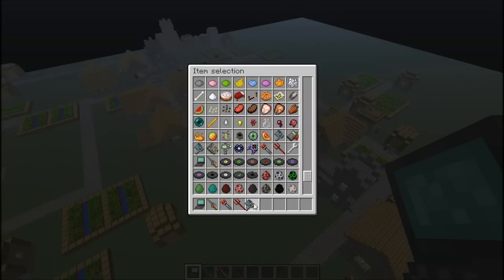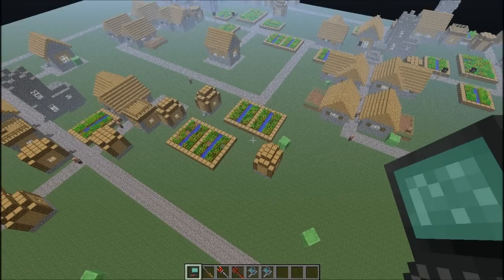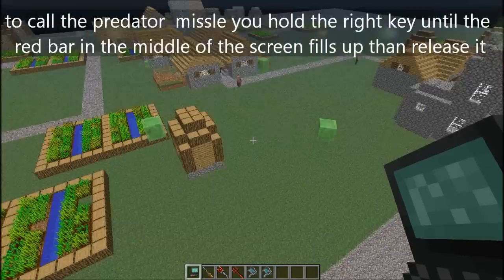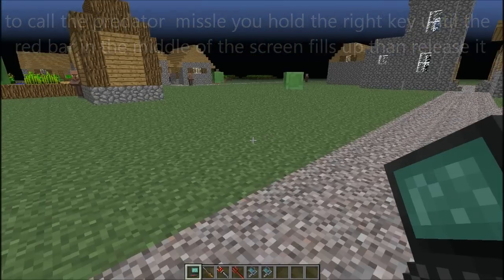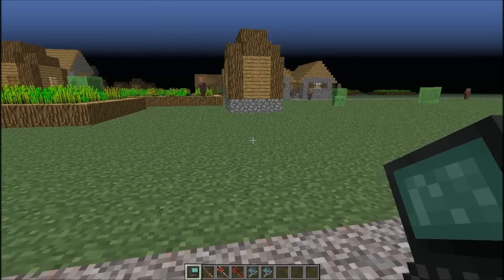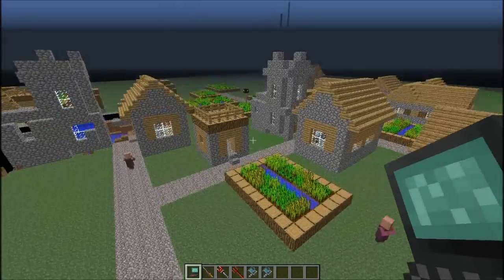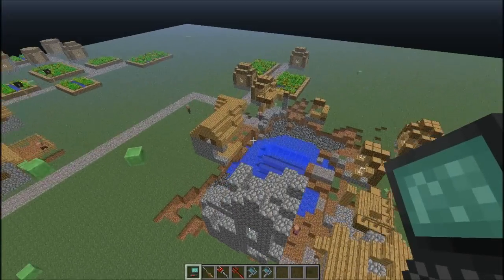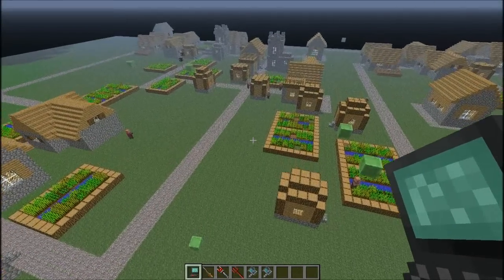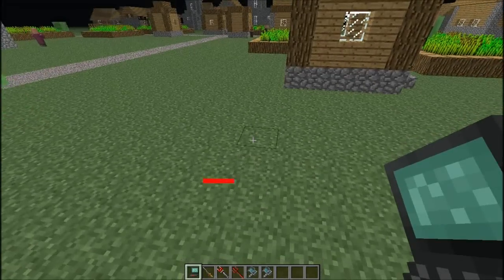This one here actually crashes the computer but I really want to show you what it does — it kind of destroys the whole place. I'm just gonna go somewhere down there and let's have fun with the NPC villages and kill some slimes. Okay, so this is the predator missile — look what we just destroyed! I freaking love it, I just can't get enough of it.